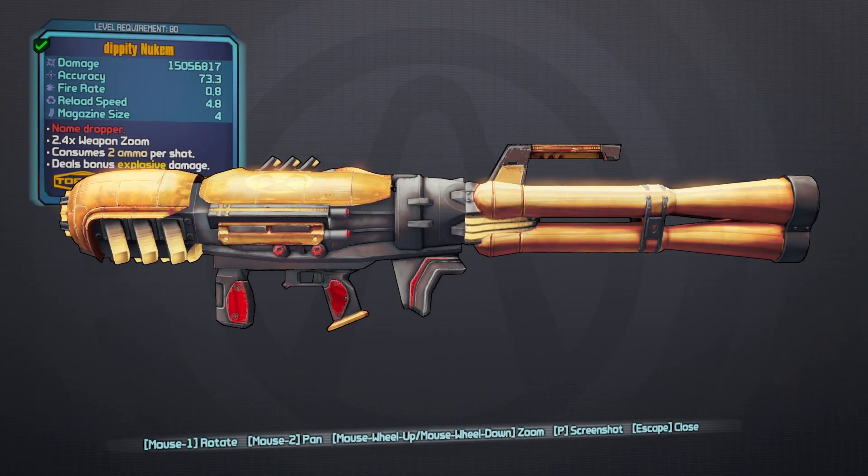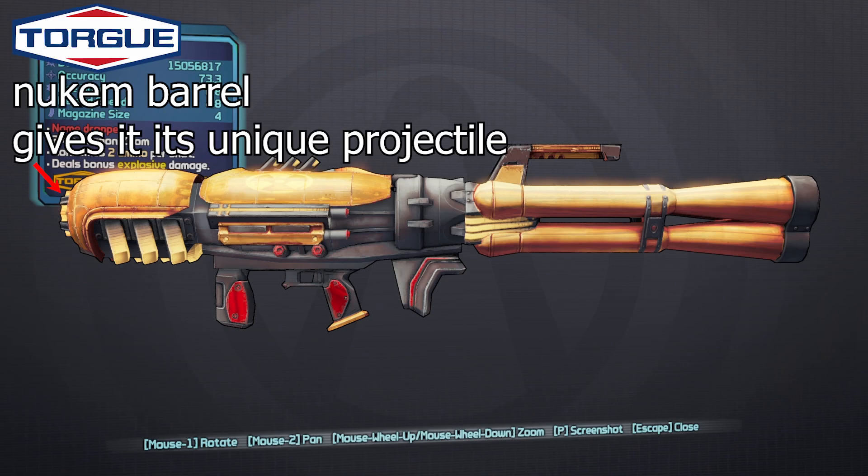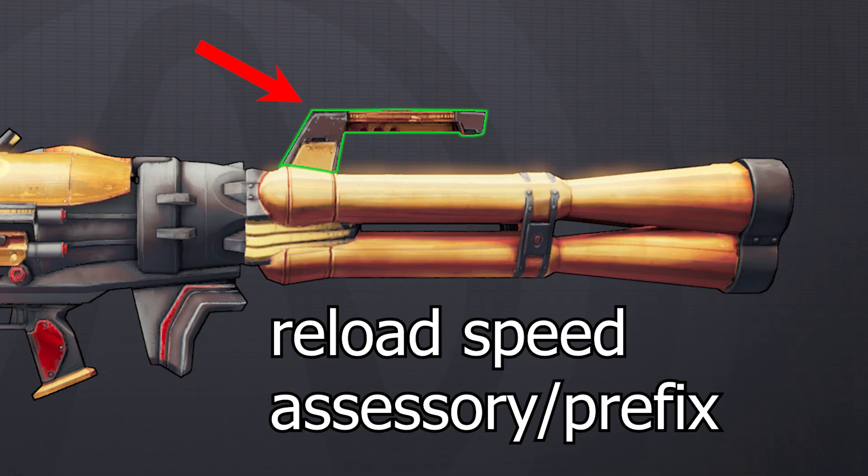Now let's break down the god roll. The first part is the barrel — thankfully we don't need to worry about it since it's locked as the legendary Nukem barrel, which is what gives the weapon its unique projectile. Next is the accessory slash prefix: for the Nukem we want the reload speed accessory, which significantly increases how fast we can reload, meaning more rockets more often and greater overall DPS.